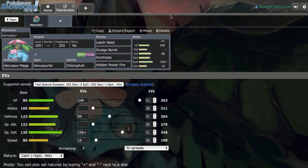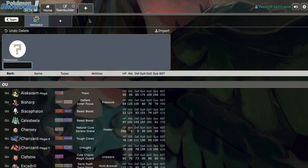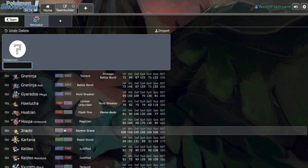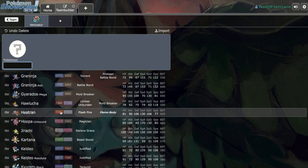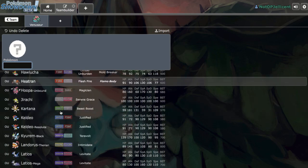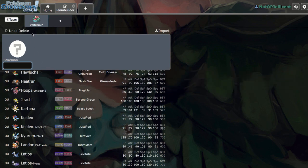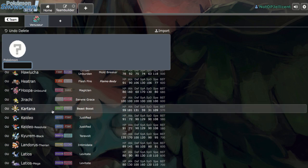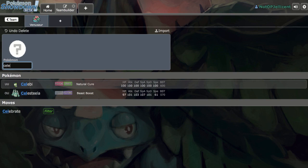Mega Venusaur is great at taking on Electric-type Pokémon, but it really struggles against Flying-type and Psychic-type Pokémon. So Steel-type Pokémon are nicely paired with it. The best options are either Heatran, Jirachi, or Celesteela. Heatran and Jirachi provide Rocks, which is very cool. Celesteela can use Leech Seed though, giving you double Leech Seed to wear the opponent's team down. Let's go ahead and add Celesteela.